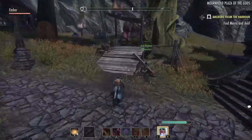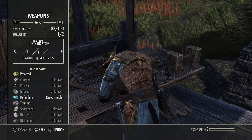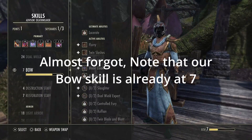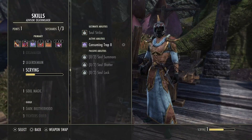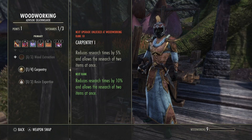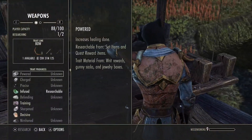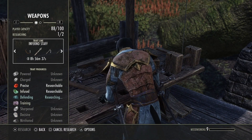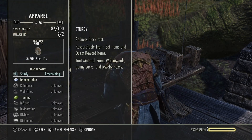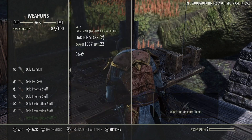The rest of the stuff we're going to break down. We'll start over here with Woodworking. Keep in mind: if you guys need to research and have a slot available, make sure you're doing that. It says I have one of two items researching. I put a point into Woodworking Carpentry so now my reduced research times are 5% and I can do two items at once. We're already researching one item — this one takes 8 hours. We're going to start researching a second one. Now both slots are used. If I try adding another, it'll say all slots are being used.